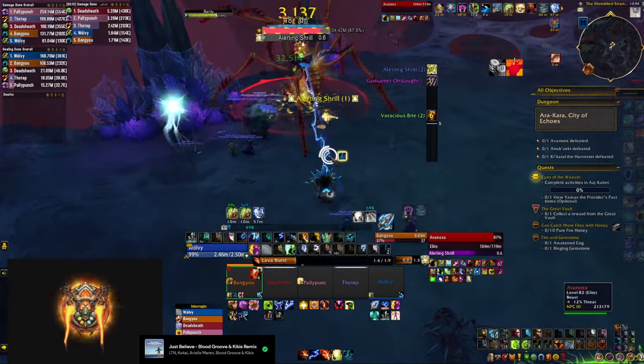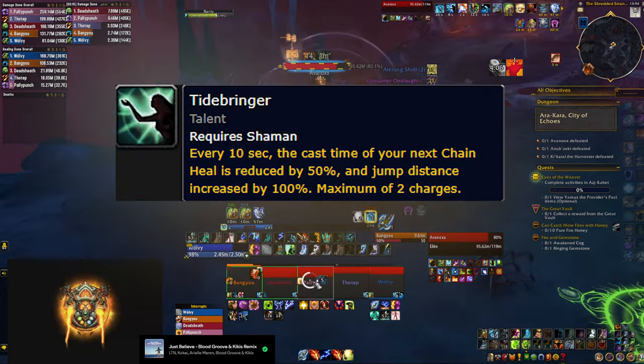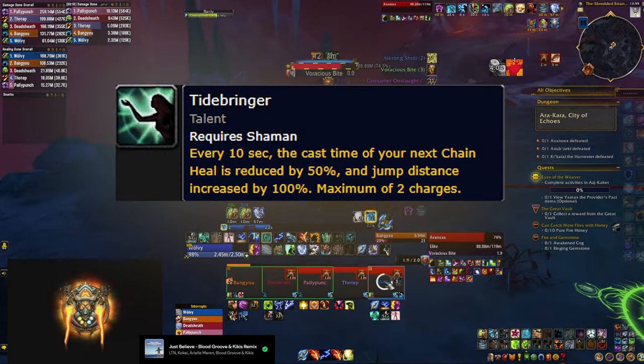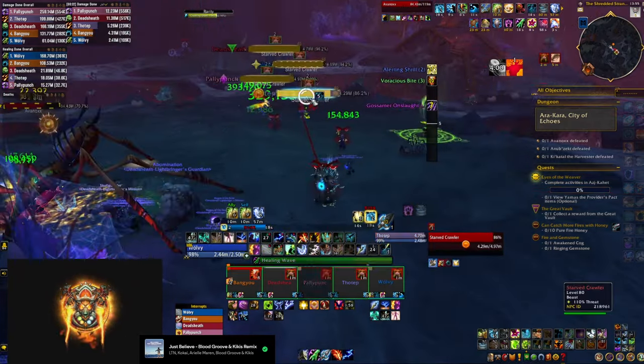As a result you'll be dropping Tidebringer — a talent we ran constantly last season that reduces Chain Heal cast times significantly — since you won't be casting Chain Heal often enough to benefit from it in this build.